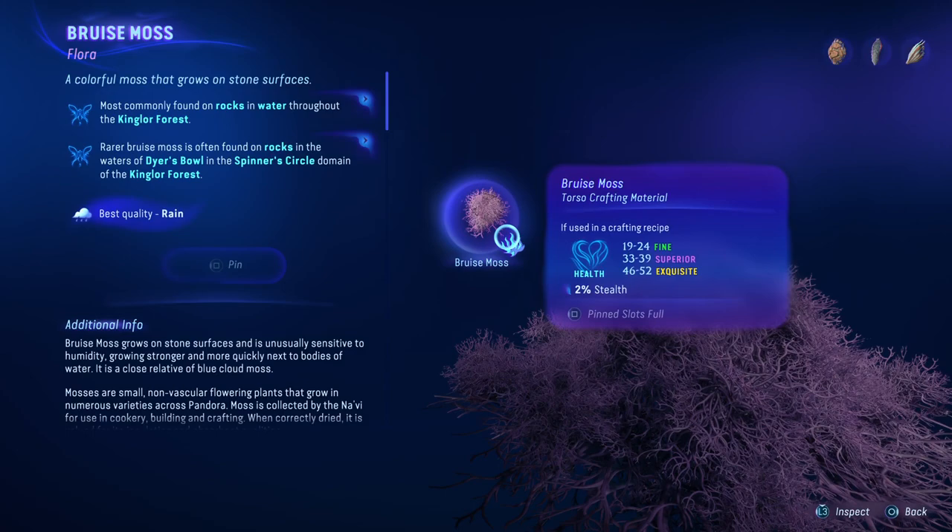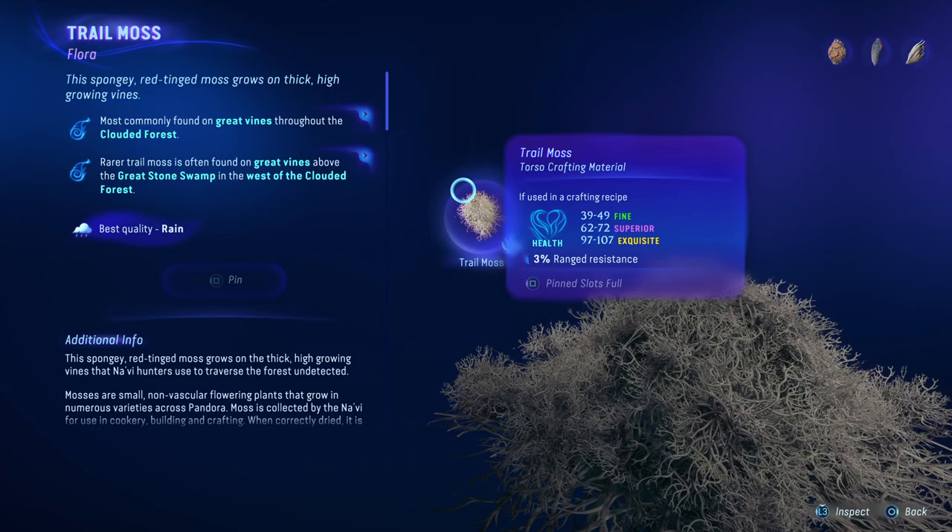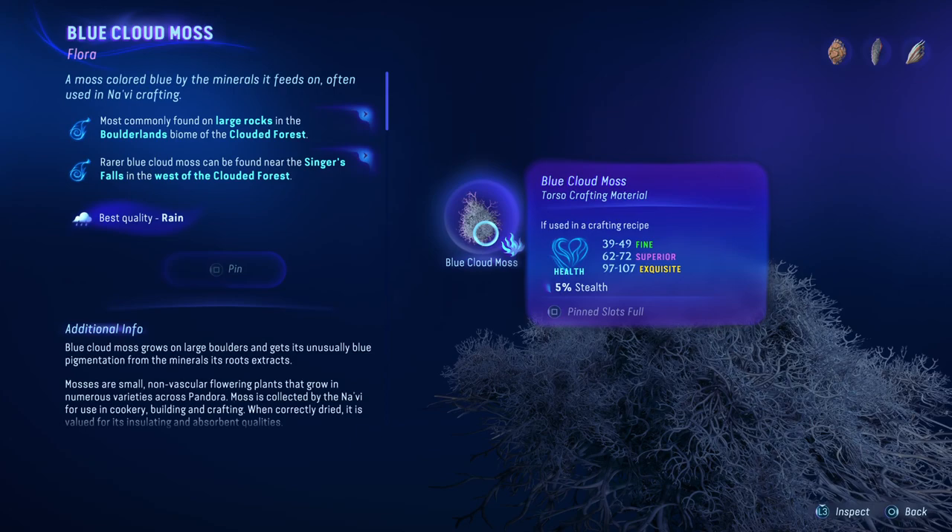This is bruise moss — we don't want bruise moss because the highest number is 52 on exquisite. We either want blue cloud moss or trail moss, which are both 107. It's going to depend on ranged resistance or stealth. I'll probably go with blue cloud moss, so let's go find some of that.